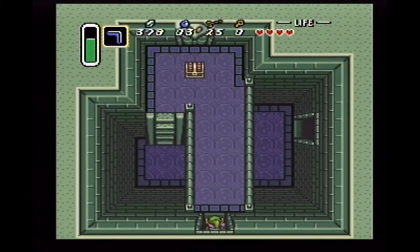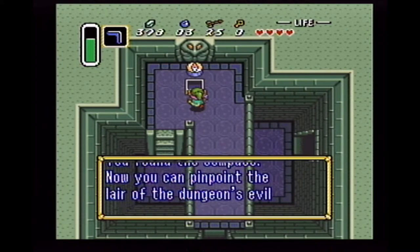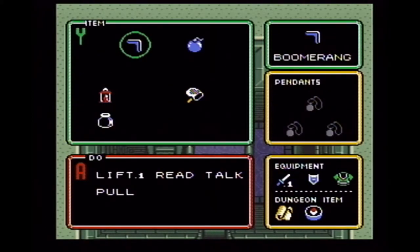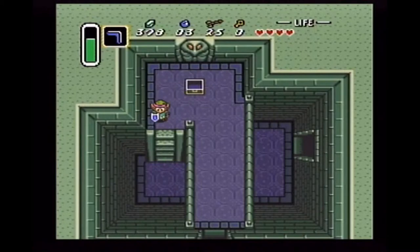Let's move. There's not a chest — it's the compass. Now, what this will do is tell you where the dungeon boss is. Let's bring up the map so we can see the dungeon boss is up there on the second floor. That's pretty much what the compass does.